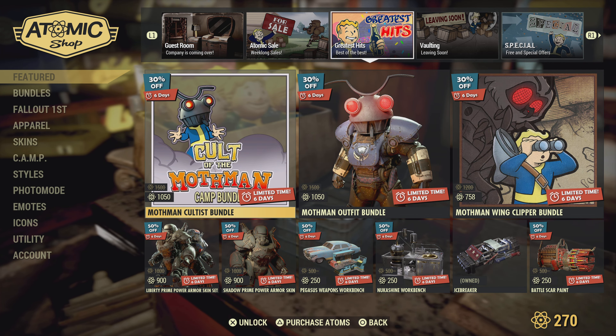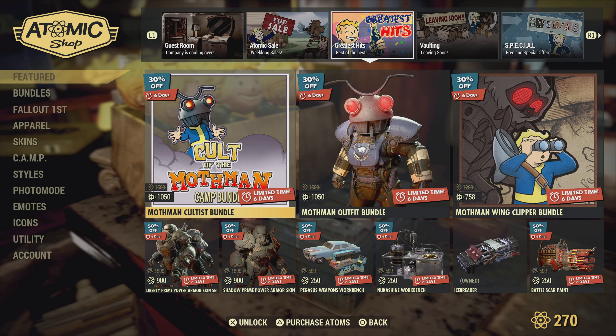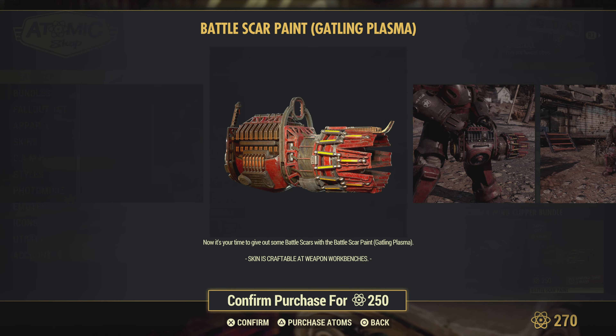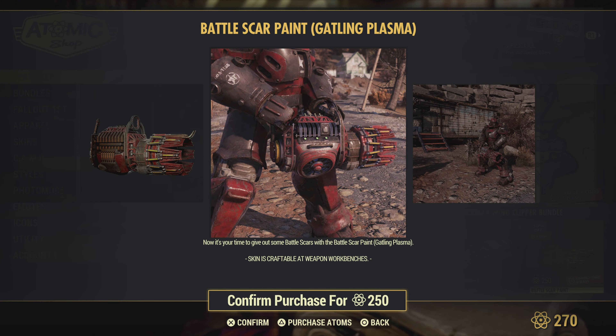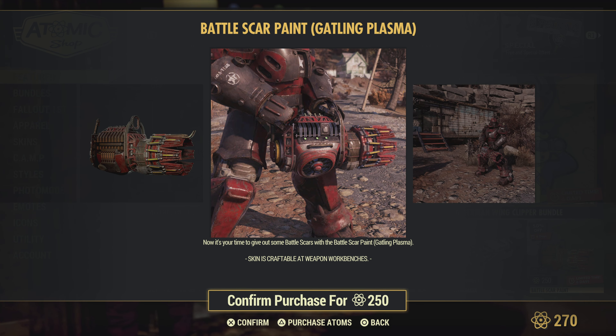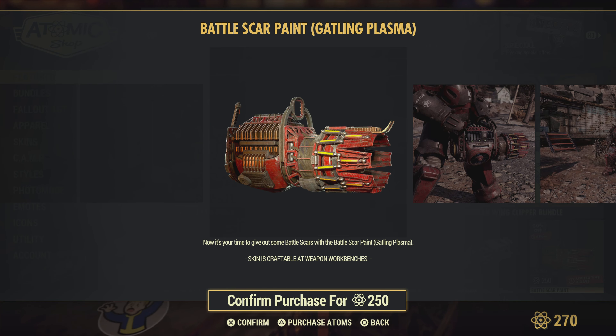Let's see what else — greatest hits. We got the battle scar paint for the Gatling plasma, very cool. I would really like to see a different style paint job for the Gatling plasma — there's so many that kind of look the same. I'd really like something like a Gilded Gatling plasma or something like that. Cool though.